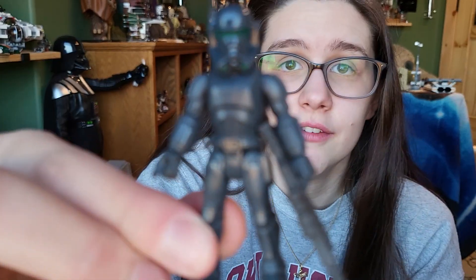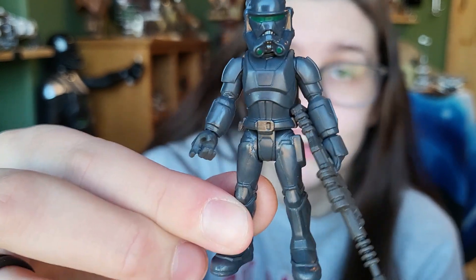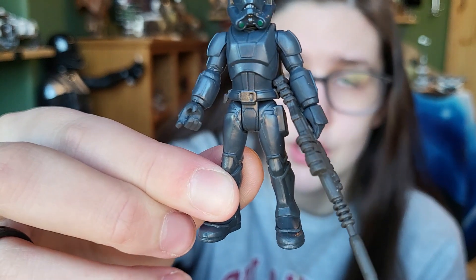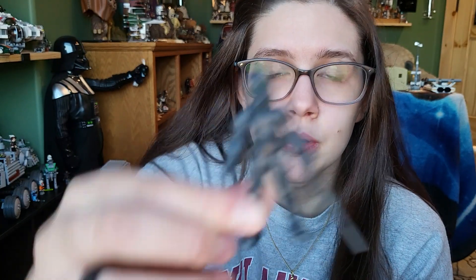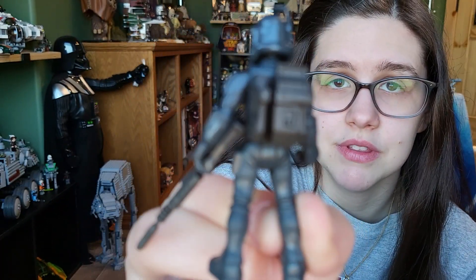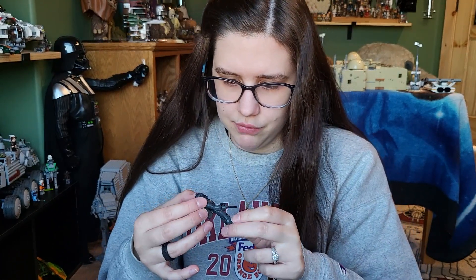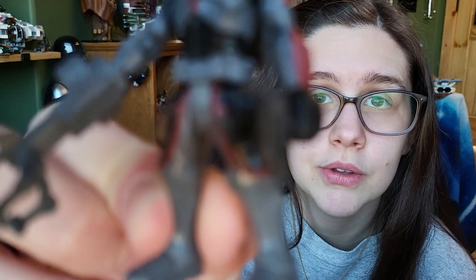Then we have Crosshair — this is Imperial Crosshair, so he's all black with a green visor that reminds me of a death trooper. He has a sniper rifle and his backpack can hold the sniper rifle, similar to what we see with the Black Series. He looks nice, but again I think he would have been better served in his own vehicle so people could pick him up separately, since he's not a good member of the Bad Batch — you'd want Tech instead. They probably did it that way so you'd go buy Tech separately.